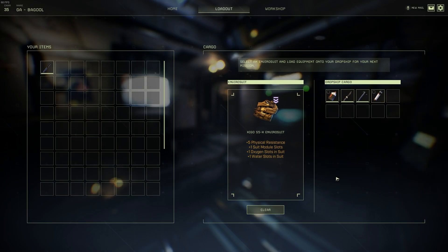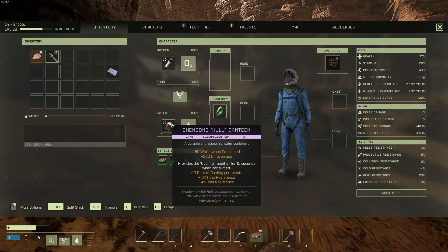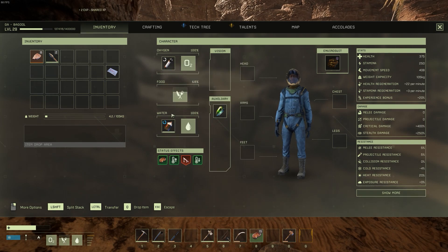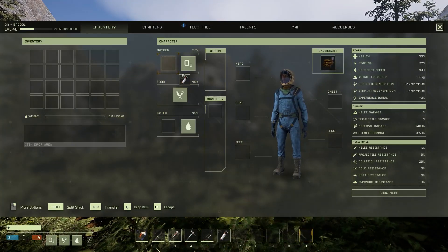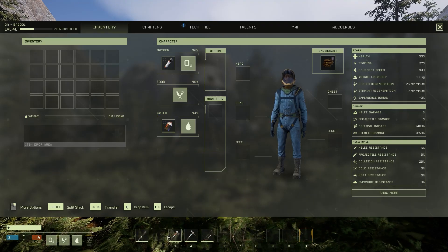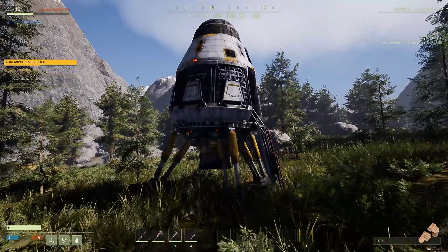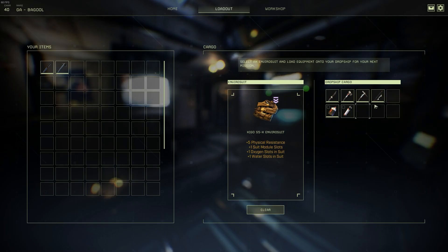If you want to bring those items out with you, you can take up to 5 items out with you that are just equipped onto your character, such as modules, armor, or your suit, and you can take out items on your hotbar. In total, you can have 5 items plus your suit on your hotbar or equipped to you. Everything else will have to be inserted into the drop pod, otherwise it won't fit within those 10 slots. So you can take out all 10 of the items you brought in every single time.